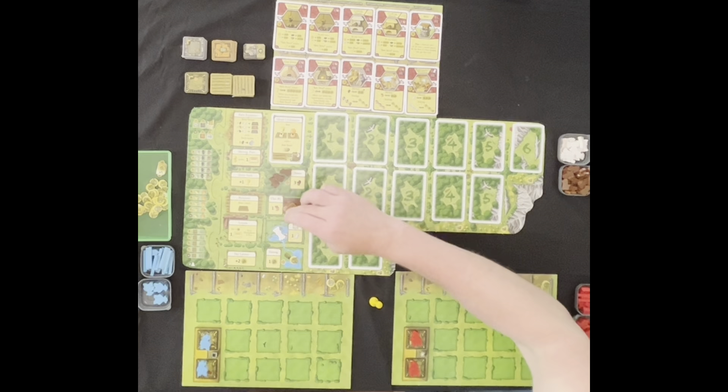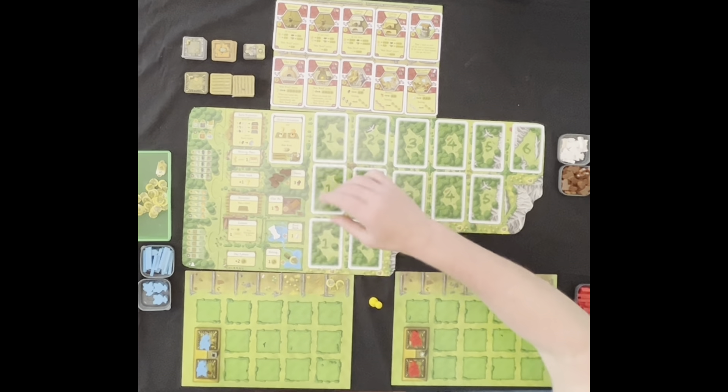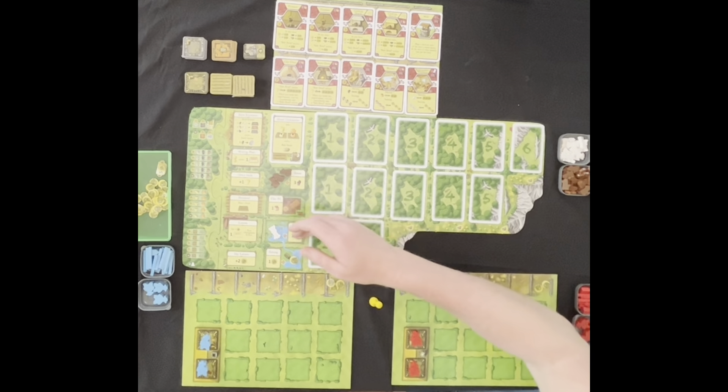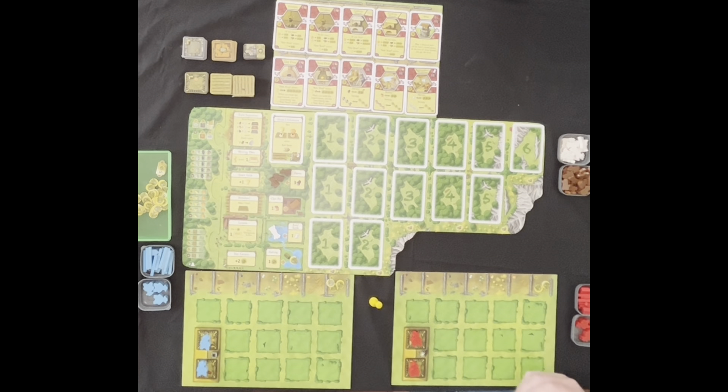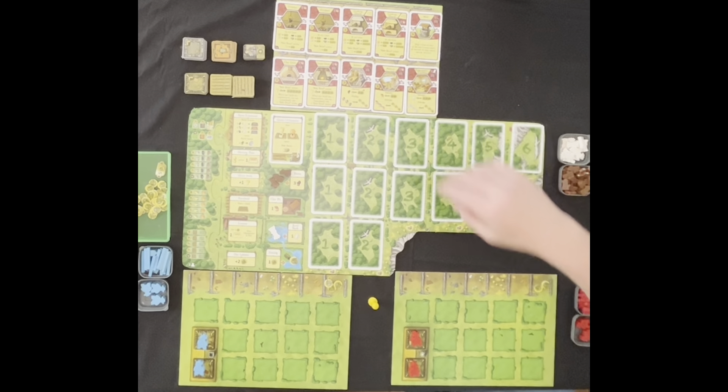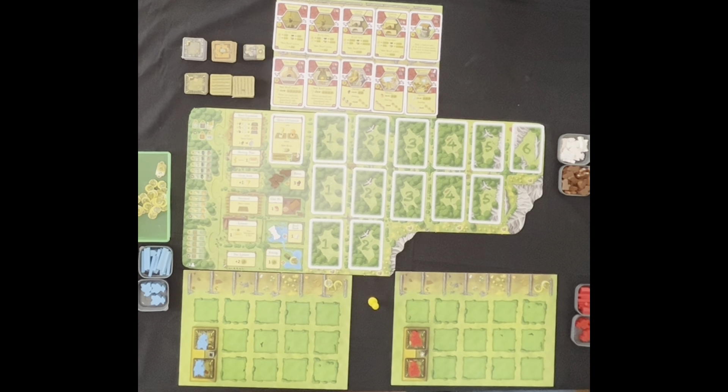Each round where you see these arrows on the worker placements, you're going to increase by one. So every round you get one more wood, one more clay, one more reed, and one more food. Over time they accumulate in these spots. We're going to take our mat here and plant fields, build onto our house, and up here is a major improvement area where you can build cooking hearths, wells, and fireplaces to help turn resources like cattle, wheat, and vegetables into food.